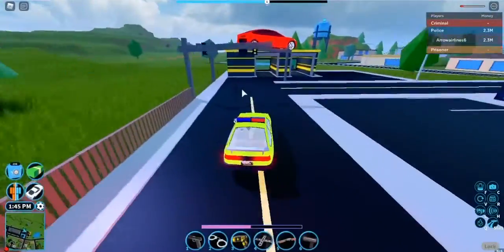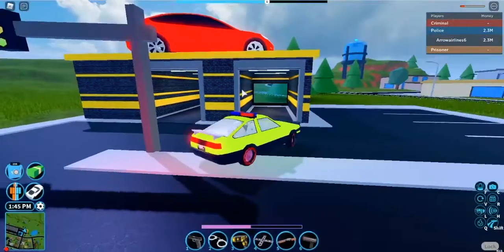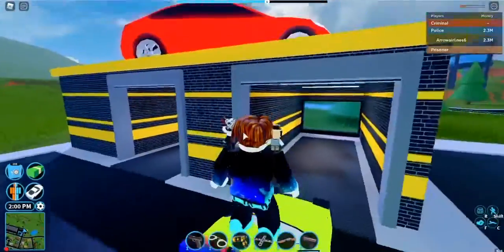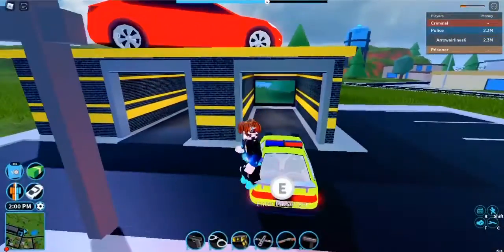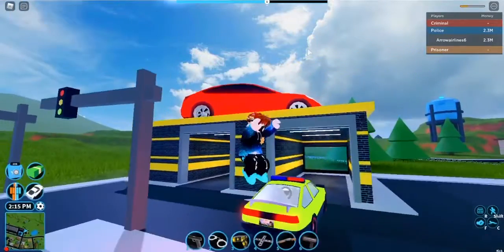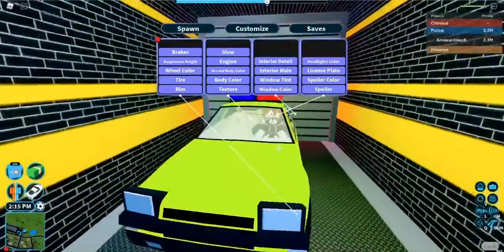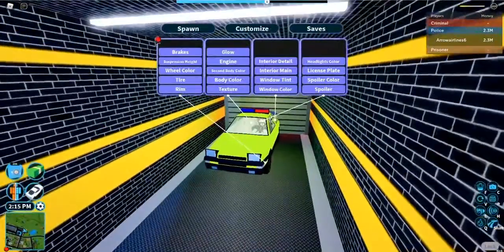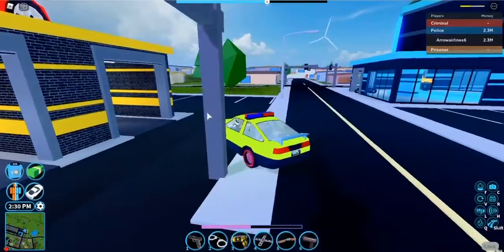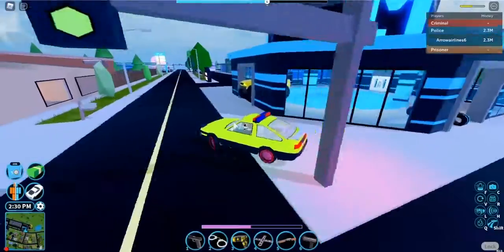This is a garage now. If you were a true OG to Jailbreak you might notice that even in the 2017 garage they had the Tesla on top, but the only difference is there are no little things on the side — you just customize it normally, get out, and there are two there.